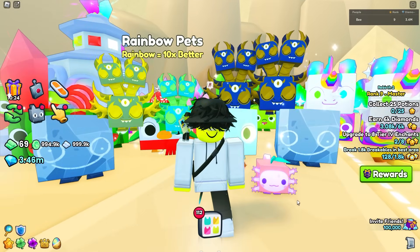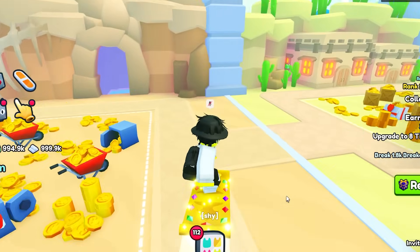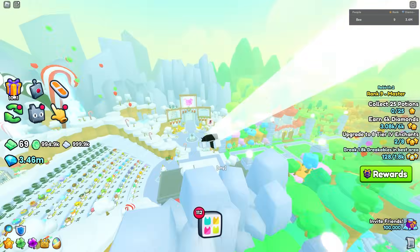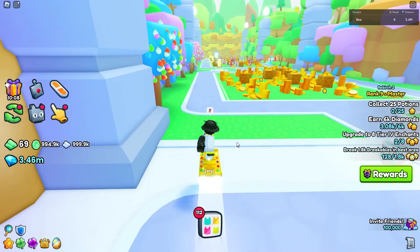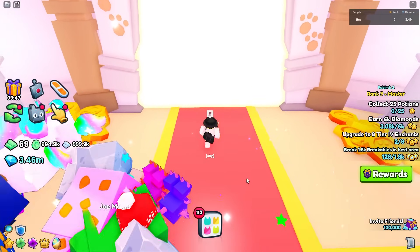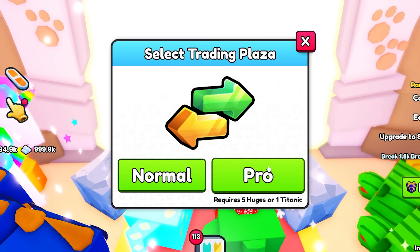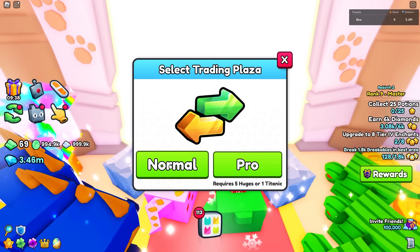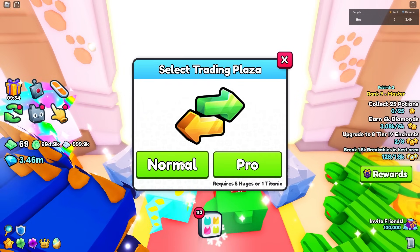Now what you're going to want to do with these pets is go over to the trading plaza. A lot of people get scared here, but I'm going to show you the best way to find values and sell things. If you're selling these types of pets, I'd recommend going to the normal trading plaza since pro trading plazas are for huge pets. More noobs will be in the normal ones so they'll be able to buy your pets more readily.